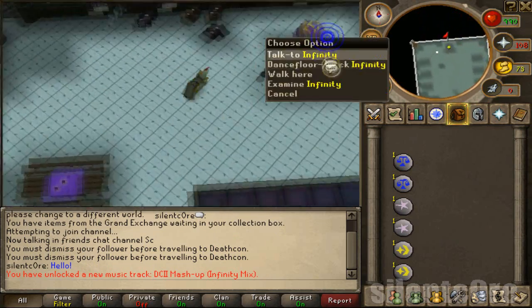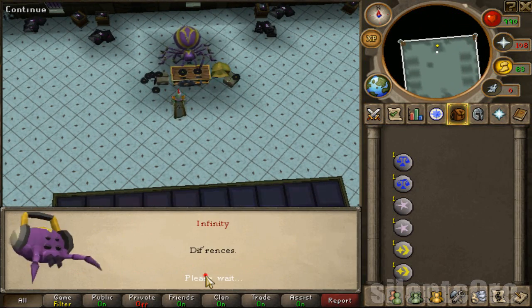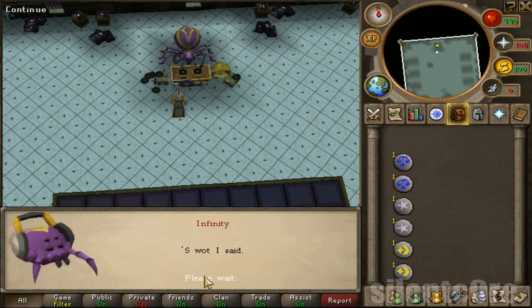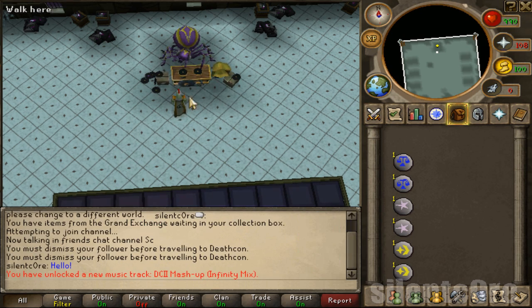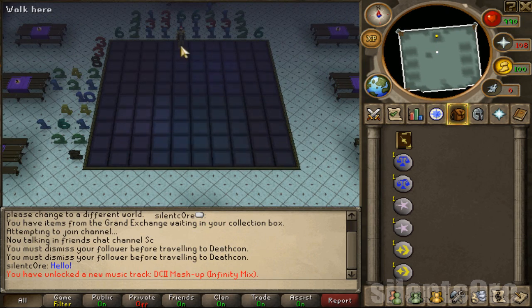You'll see a groovy little spider called Infinity — he's going to work on those decks. After a bit of a conversation, you'll be able to do the dance game. What you have to do is, when you click on a square it turns red, and you've got to make a little face. Rather than watch me click every square, you just have to pause the video on the finished face and do it — it's really easy.